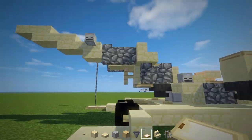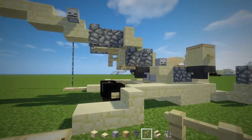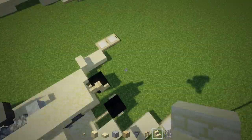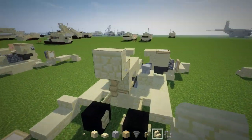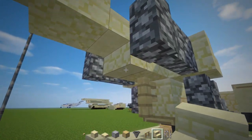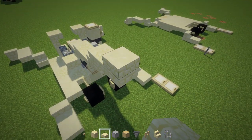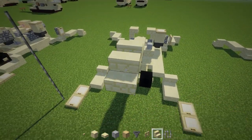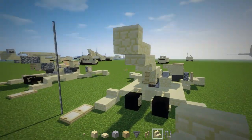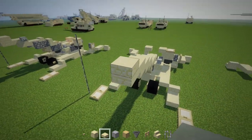Add a birch fence here, and on top of the birch fence place stairs, and in front of that another stairs so they're back to back. Then add a slab, another slab on top, and stairs facing the back. Finally, add an upside-down stairs, a slab, and two more slabs diagonally.